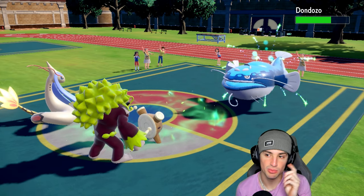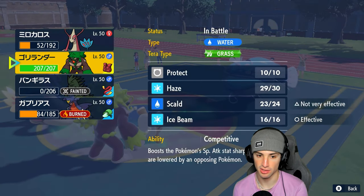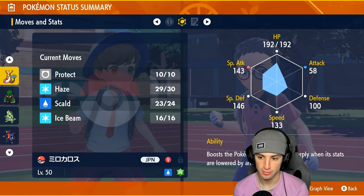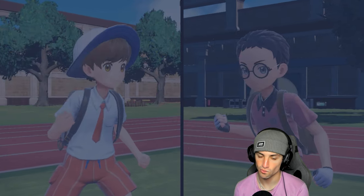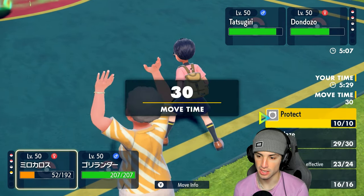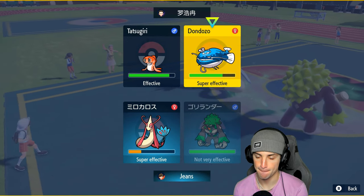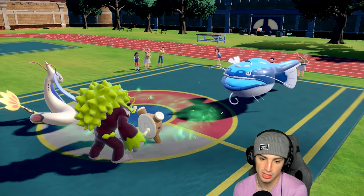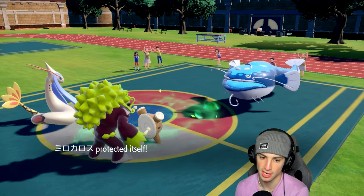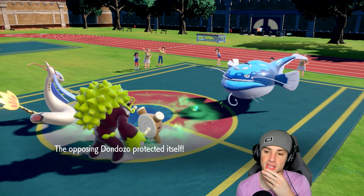The biggest question is whether Rillaboom out-speeds Dondozo — if so, I can get rid of it no problem with one hit. I'm just going to Protect Rillaboom since I think they want to get rid of Milotic, then go for Wood Hammer to KO Dondozo in the terrain. Protect flies out from Milotic — Dondozo might have protected too, thinking we'd fake out. I should have read that. Now can Grassy Glide and Scald KO?